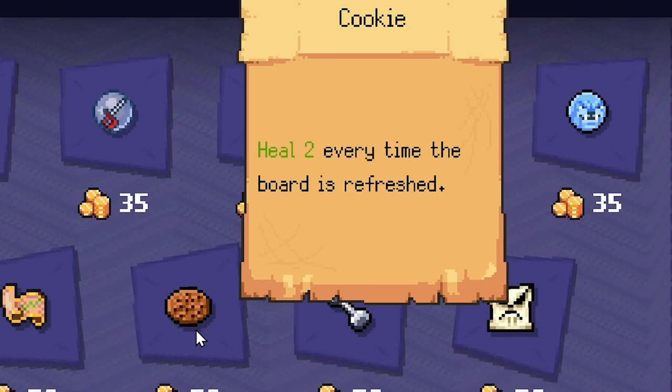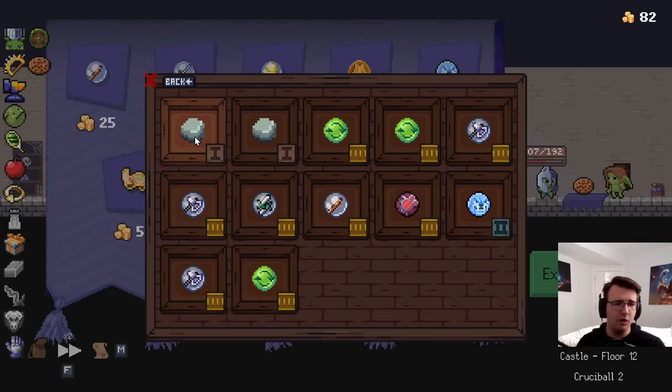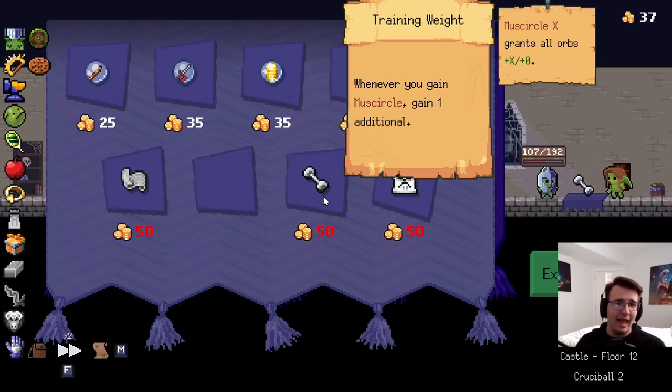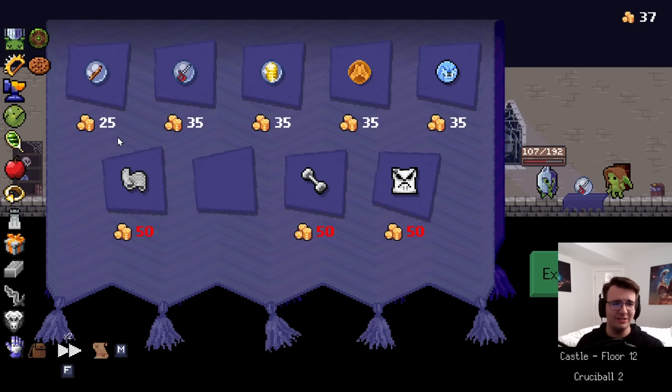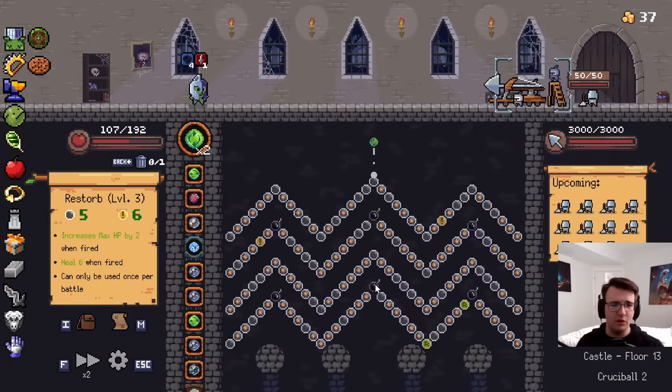Got money for the shop. Healing — good. Every time the board is refreshed. I do like refreshing the board. I also like getting red stones — that is more important than anything like training weights, because I'm not really trying to go must circle. I'm not really dealing that much self-damage. It's kind of a Tomahawk Restorb build — everybody else is just along for the ride.